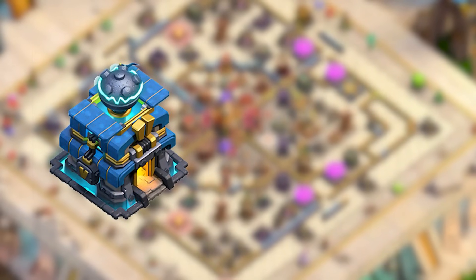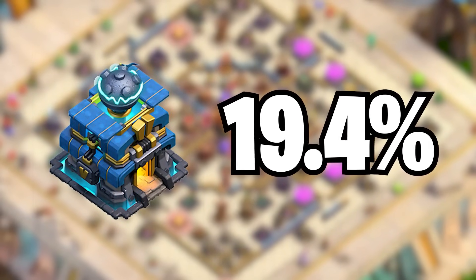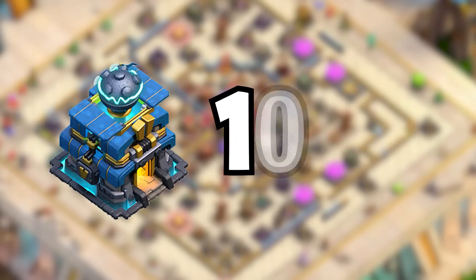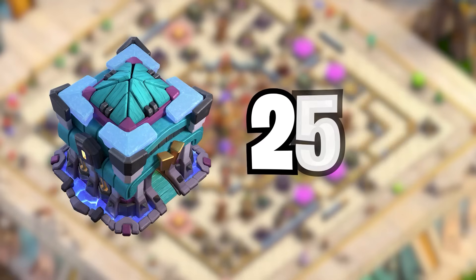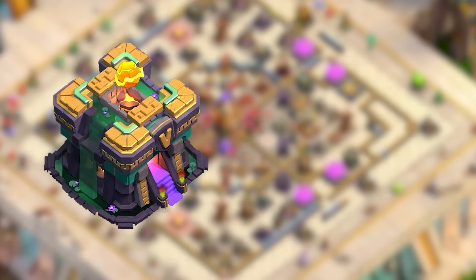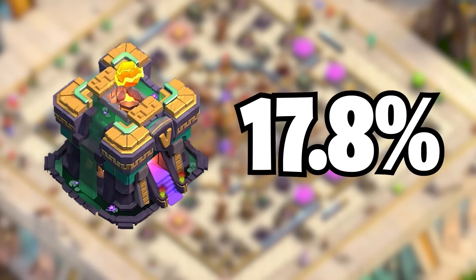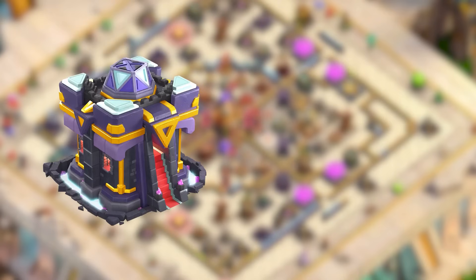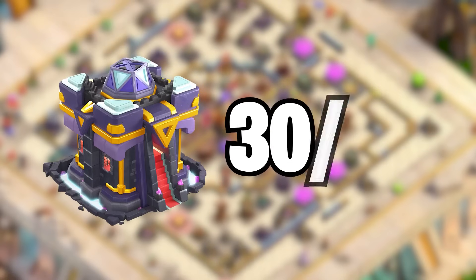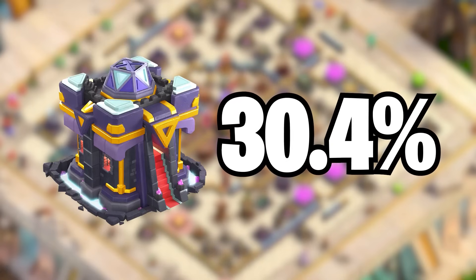At Town Hall 12, we had a 19.4% reduction in the total time to max. At Town Hall 13, we had a 25% reduction in the total time to max. At Town Hall 14, we had a 17.8% reduction in the total time to max. And finally at Town Hall 15, we had a whopping 30.4% reduction in the total time to max.